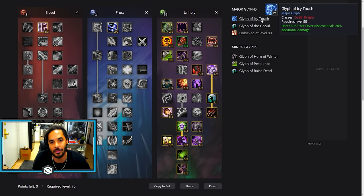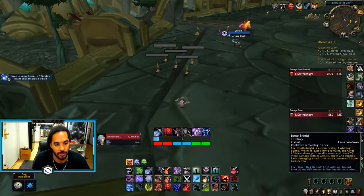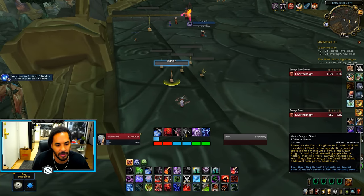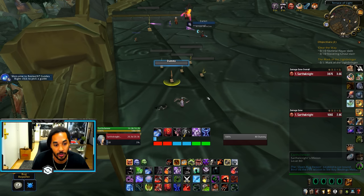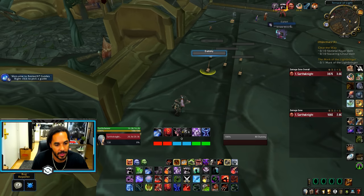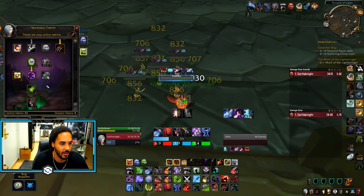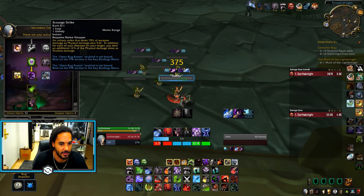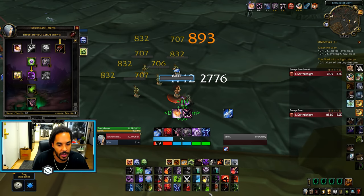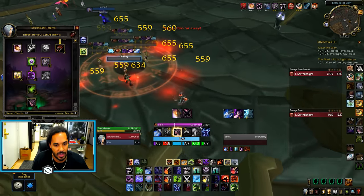You're going to use Glyph of the Ghoul and Glyph of Icy Touch for this spec. Make sure you're keeping up Bone Shield — it gives you a 2% damage increase — and keep up Horn of Winter. Open with Icy Touch and Plague Strike, same as always, then Pestilence spreads your diseases. You have a permanent ghoul, so keep it out and have a macro for pet attack and pet follow. You'll have Scourge Strike as your big damage dealing ability, and fill Blood Runes with Blood Strike and Pestilence. On AoE use Death and Decay.